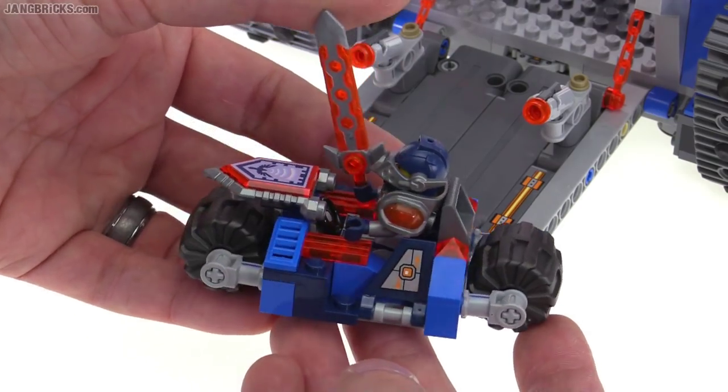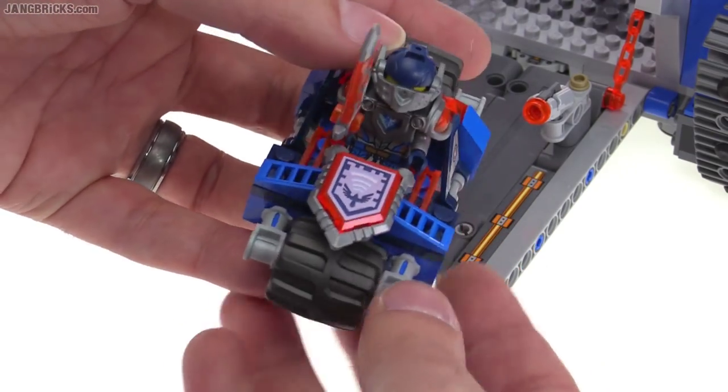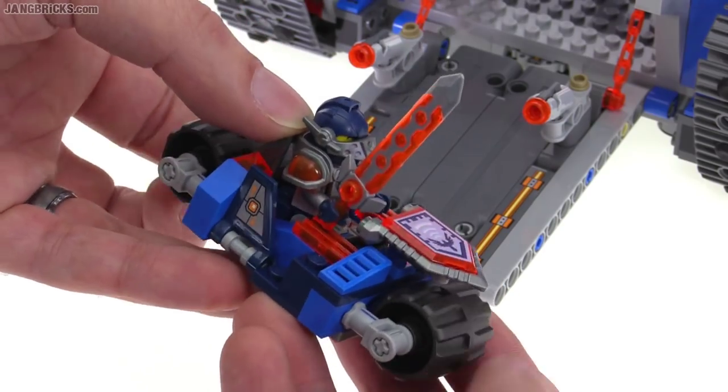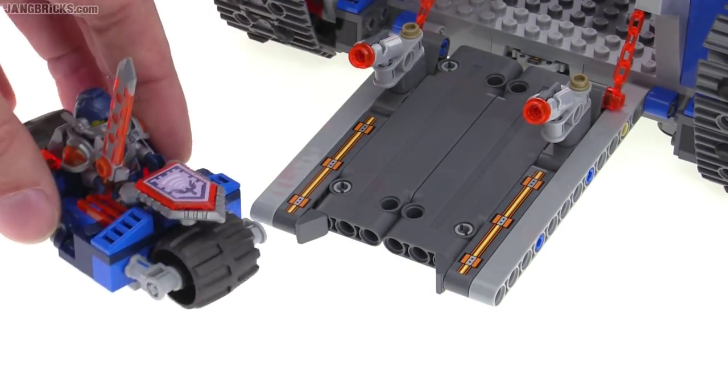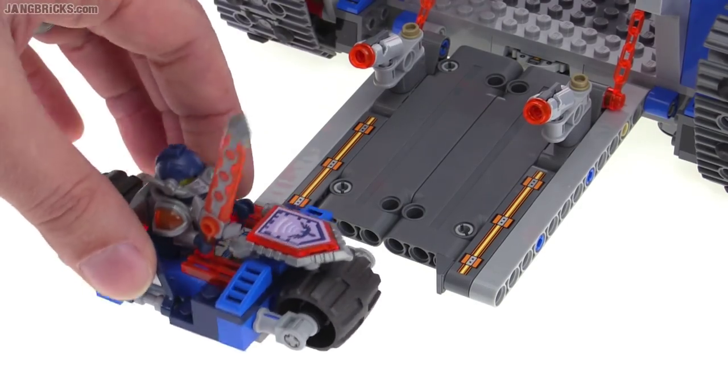It currently has Clay in there with his shield attached to the front. It's basically just a low-profile motorcycle, but it's nice and fits in with the scheme of the whole thing really well, and rolls and can kind of turn side to side.